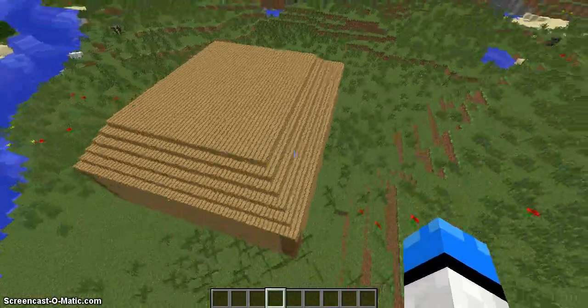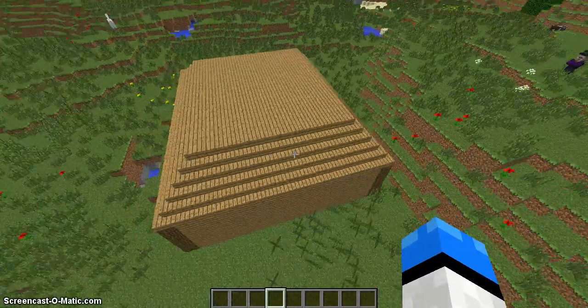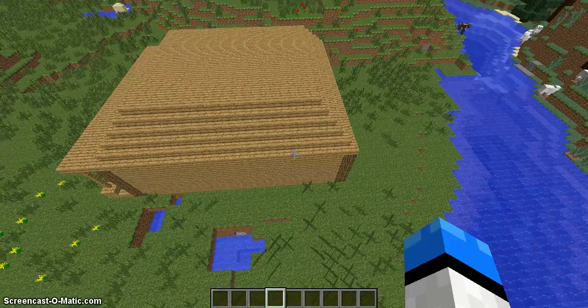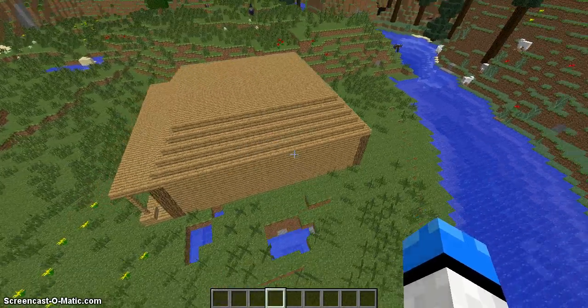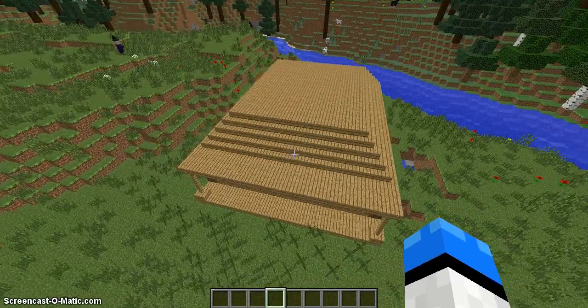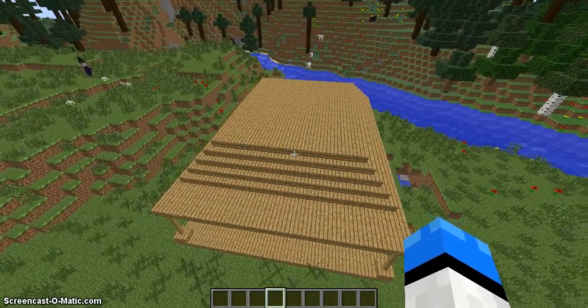So for this house, it is a starting house. There's not much to it. It's a house that's easy to build and requires a medium amount of resources. I probably used about seven stacks of wood — not counting the stairs, because that used up a lot of wood.